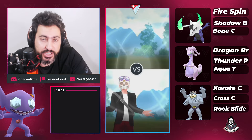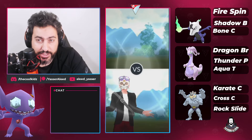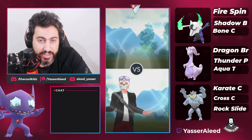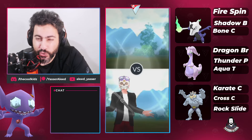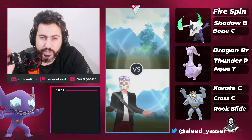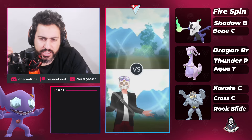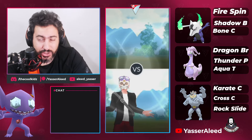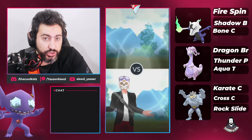The thing about Shadow Machamp is it needs to be double legacy move. You need Karate Chop because Counter is nerfed — it's not as good. Karate Chop is actually an insane fast move right now, along with Stone Edge. But technically you might not need Stone Edge, because yesterday I went live and wanted to try double legacy moves.